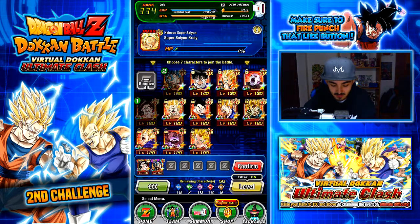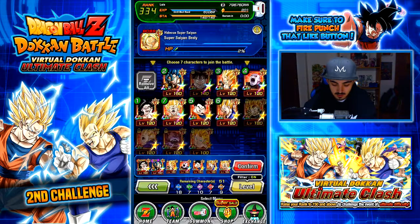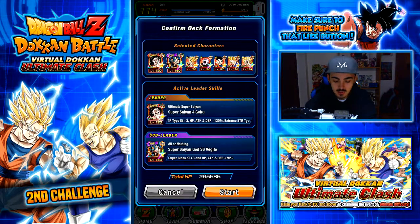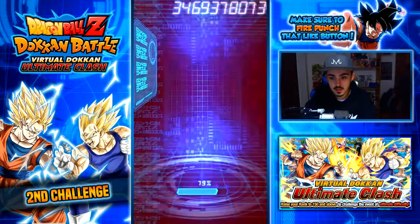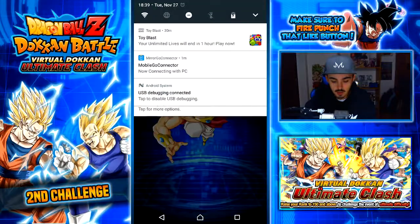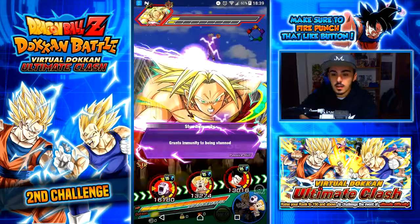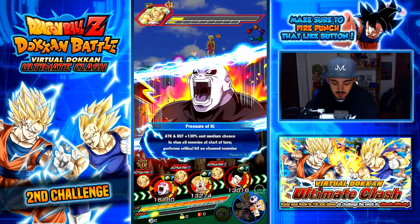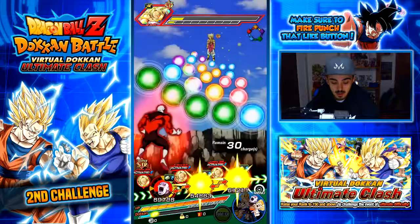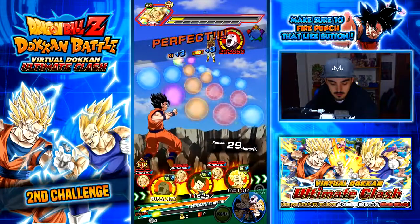I got scared for a moment but we're good. I'll bring this Goku because he's rainbowed. We got this — this team can definitely pull through. Jiren is awesome, he's rainbowed by the way. He's definitely going to finish him off. Come on — that's it, he's done for. Oh boy, 100k damage — good thing I took him out because that was serious. 100k and he's gone.